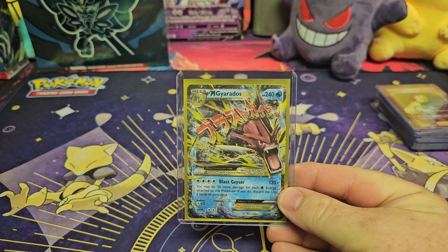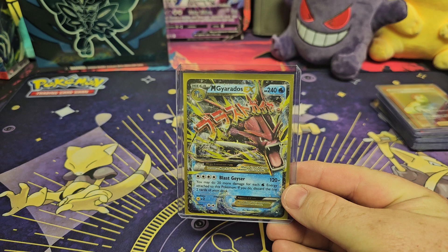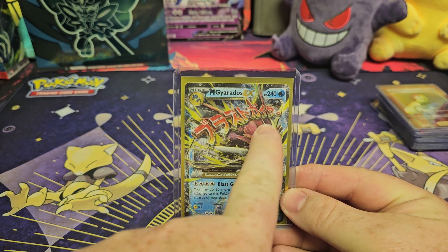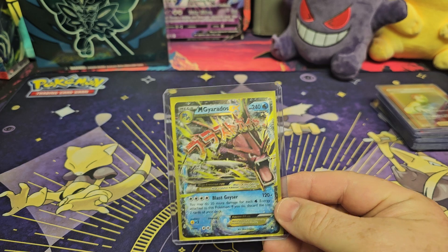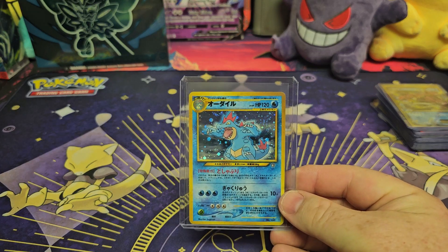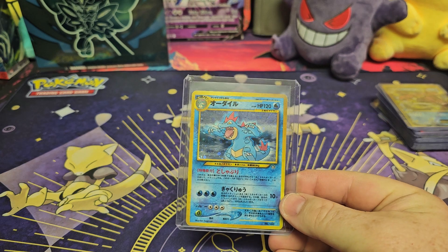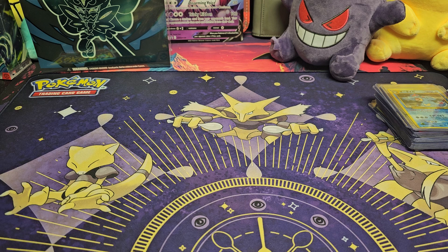Next, we have a Mega Gardos EX — very nice. I love these cards that have the Japanese writing right there across the front, just pops out of the card, it's very cool. We have a Japanese Feraligatr — very nice. That's one of the Neo sets.